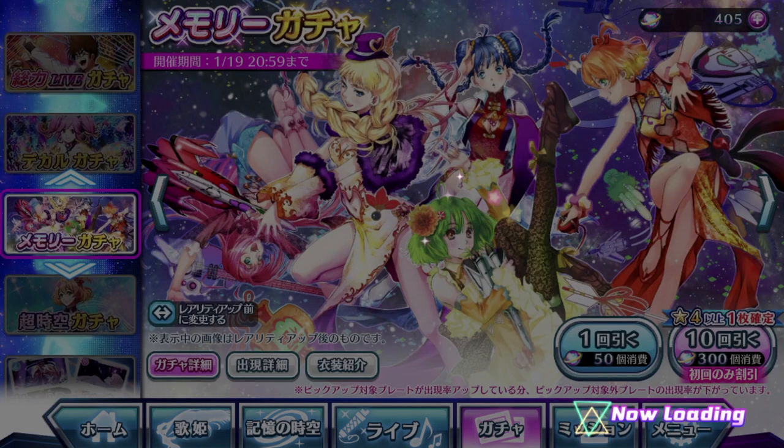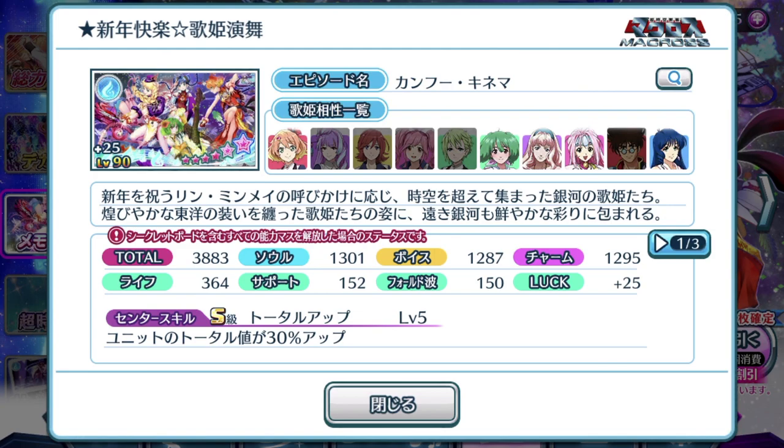Let's take a look at the Episode Blade feature for this Gacha. We get to see the fully evolved version with its plus 25 value luck stats. So at 383 total, my brain wasn't processing right. It's quite well balanced among the stats, of course focusing a bit more on Soul, and featuring all 5 Divas that are featured in the Episode Blade itself — all of them can be equipped with it. Center skill, S rank, units total is boosted by 30% up. Pretty okay center skill considering it only focuses on a single Diva and not the whole team.